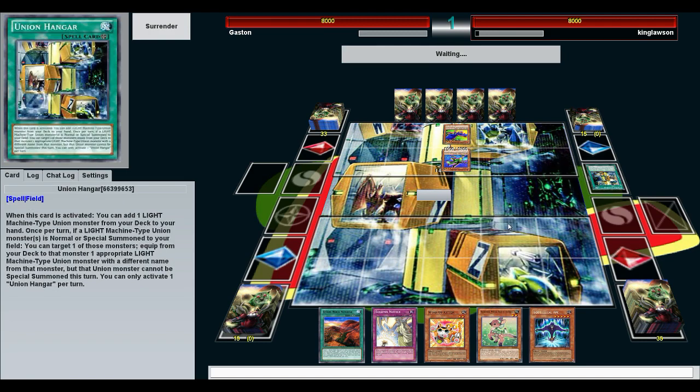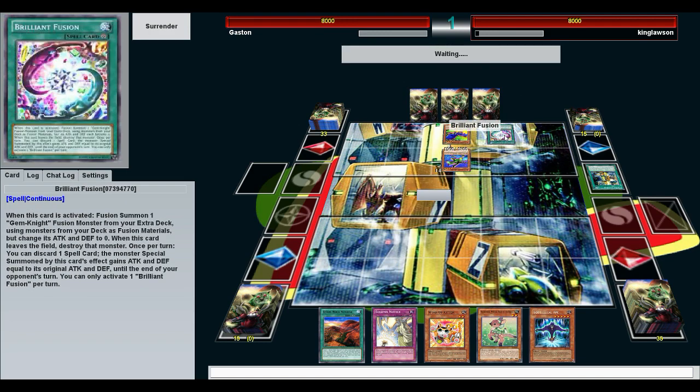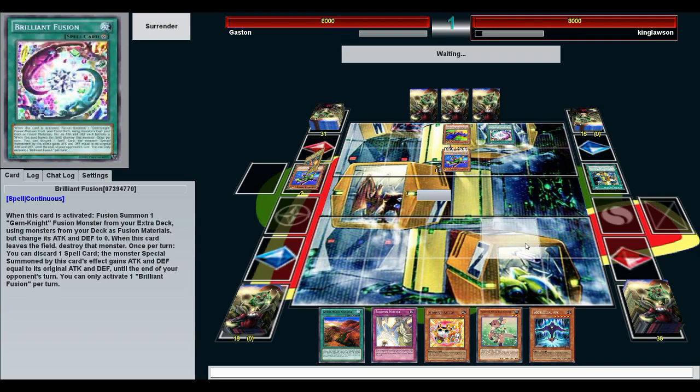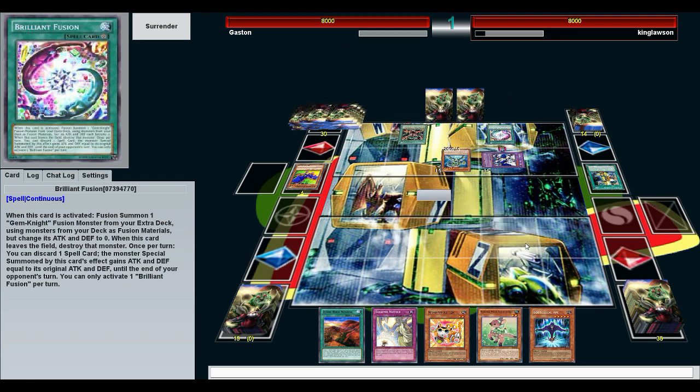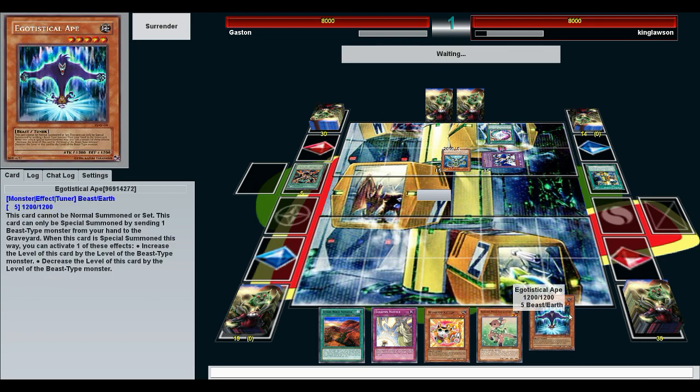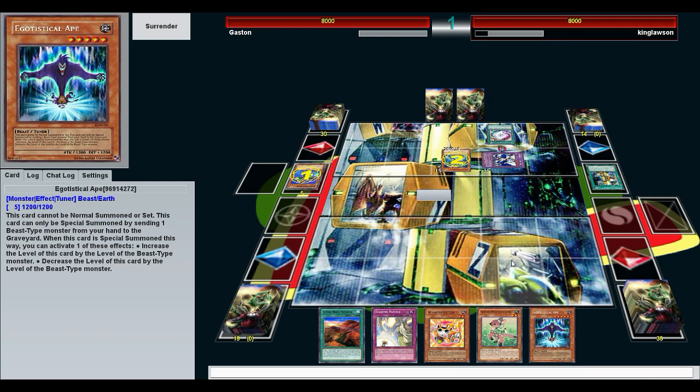Sadly he's already got these things out. Especially against some of these more meta decks, they'll play out most of their hand — especially their spells — first turn. So getting out Naturia Beast second turn is not really all that effective. This deck is kind of like the Amorphage Slop Machine: you have to go first and have a pretty decent hand, but if you do, your opponent could be screwed.